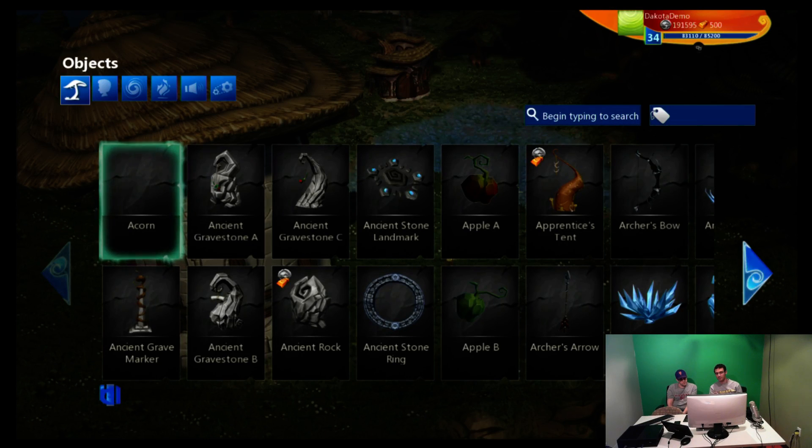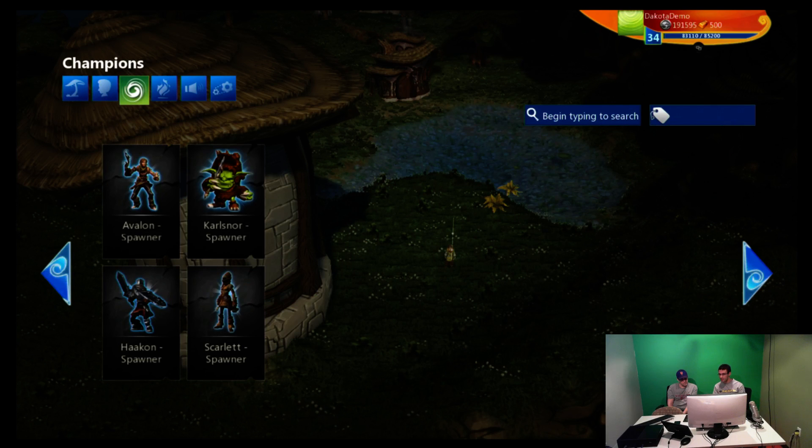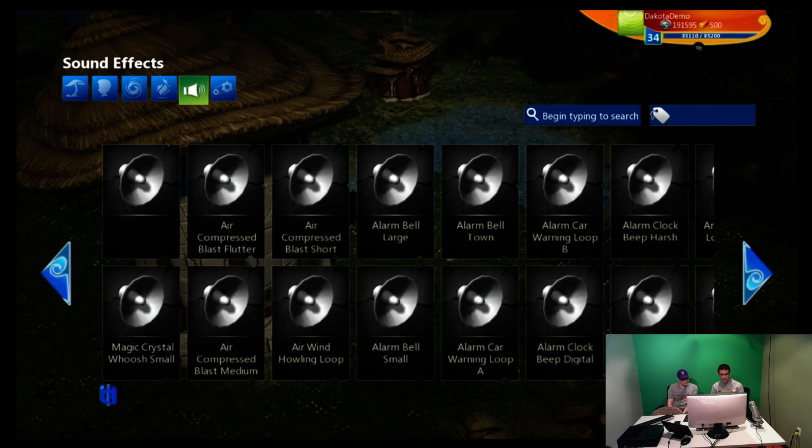Note there are some tabs up at the top that allow you to filter what types of objects show up. By default, we give you just regular objects that might come with a behavior or not. You can switch over to characters and get different animals or goblins or villagers to add to your world, or switch over to champions to get some of our special characters with a bunch of different combat abilities. You've got effects like snow and blizzards and fires, and sound effects if you want to make your world sound a little bit more like you imagine it.